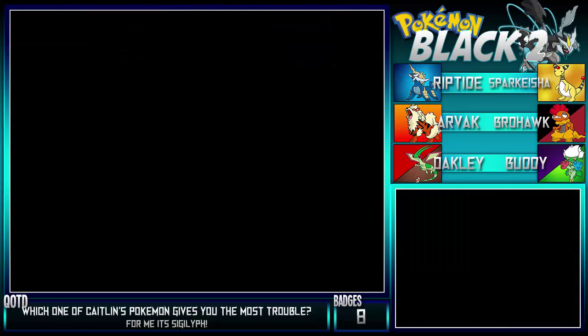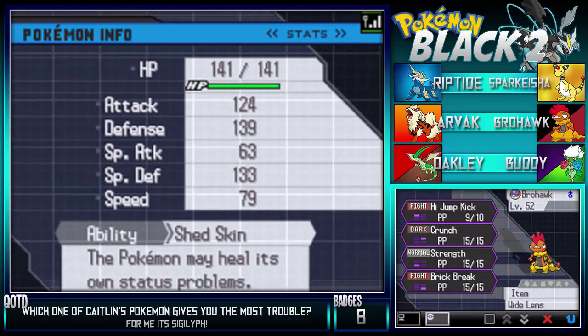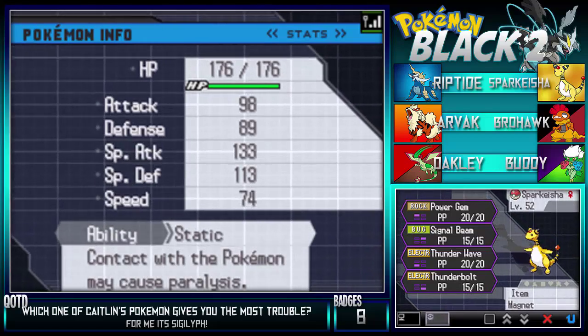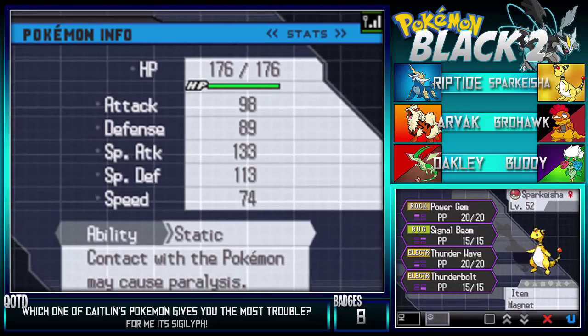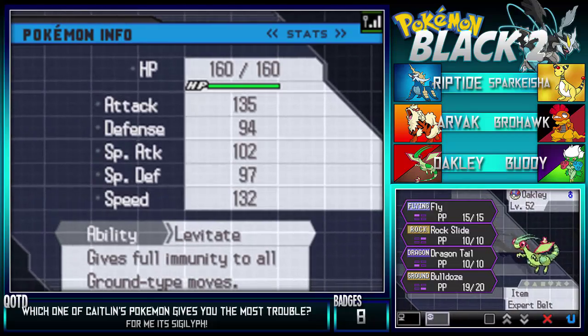Let's do a quick team recap. We have level 52 Brohawk with High Jump Kick, Crunch, Strength, and Brick Break with the Wide Lens. Then we have Spawkeisha the Ampharos with Power Gem, Signal Beam, Thunder Wave, and Thunderbolt - taught him Thunderbolt in the last episode. We have Oakley the Flygon with Fly, Rock Slide, Dragon Tail, and Bulldoze with Expert Belt.